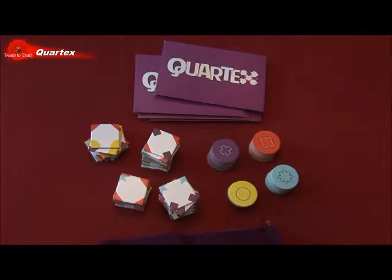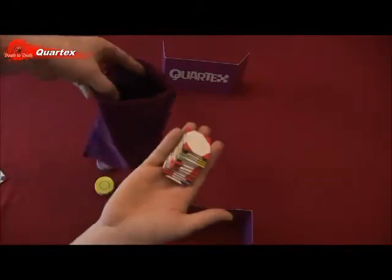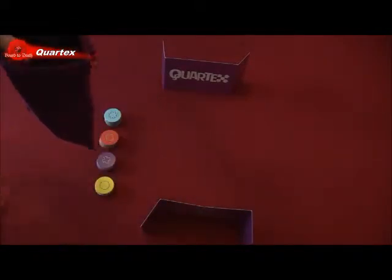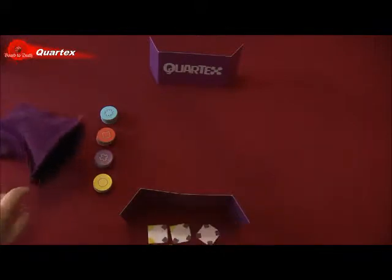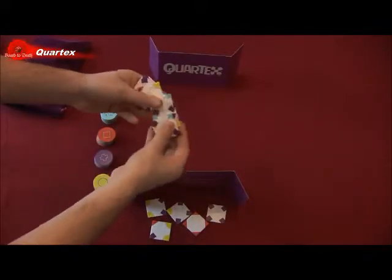The game ends when all players run out of tiles to play. Here's how to set up: give each player a screen and shuffle all the tiles into the bag. Each player draws five tiles from the bag and places them behind their screen. Pile up all the shape tokens somewhere on the table.